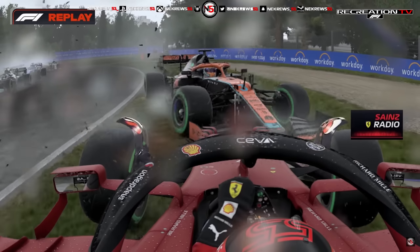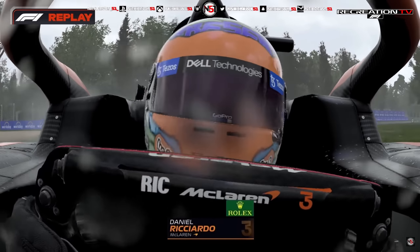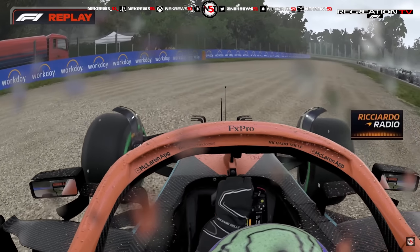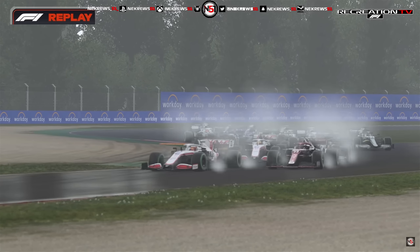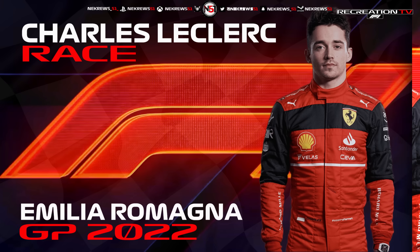Sainz going the long way around. The stewards have noted this, not necessarily investigating, but with Sainz being ahead into the apex. Ricciardo got pushed into Sainz. I'm going to say racing incident - I don't think there was anything intentional on it. Yes, you could give him a small penalty for it, but it wasn't like he went in completely out of control. They were both racing side by side.